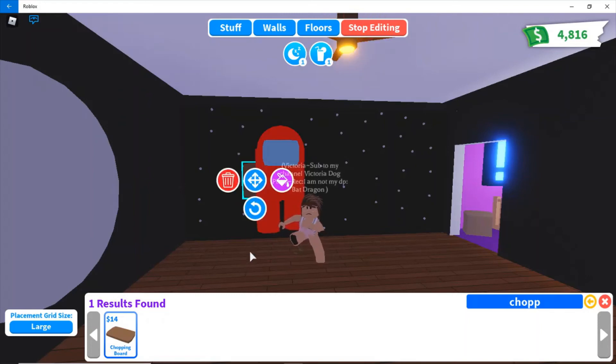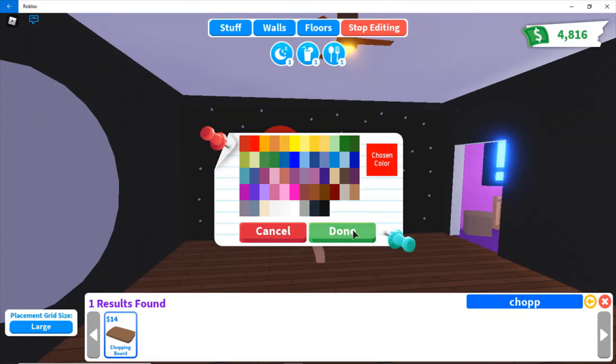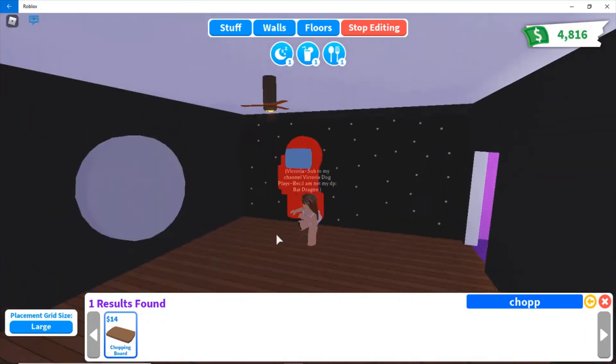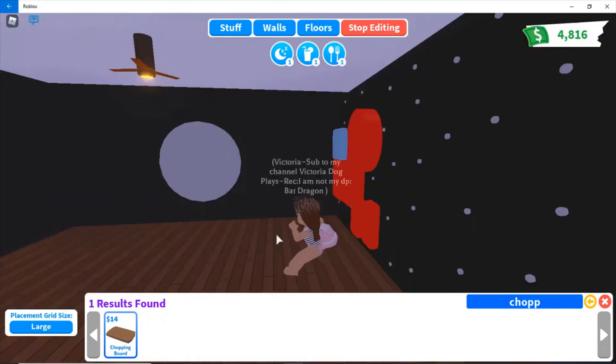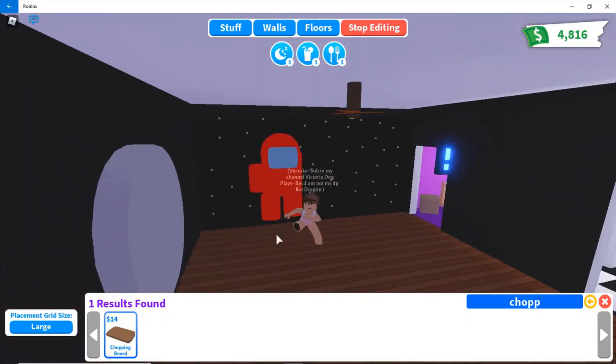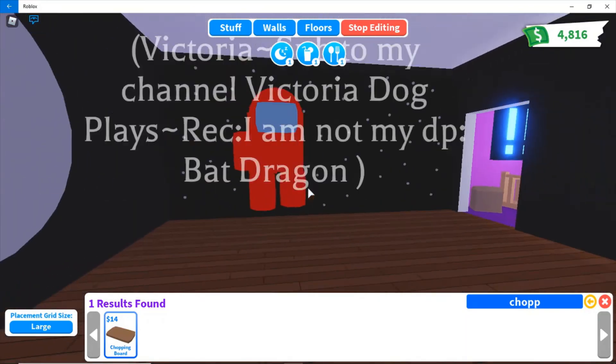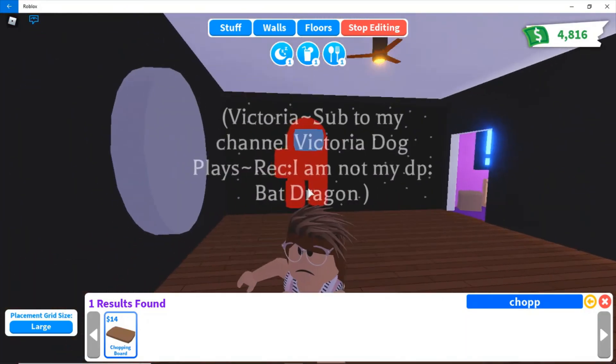It goes crazy when you put it at large, but it helps so much. So you're going to want to put it at large and put it right there. And that should be your Among Us character. So you can unline it and stuff.